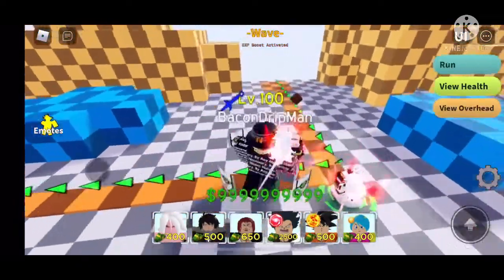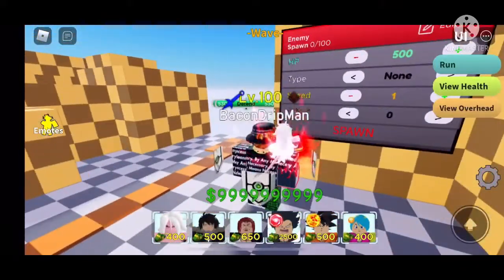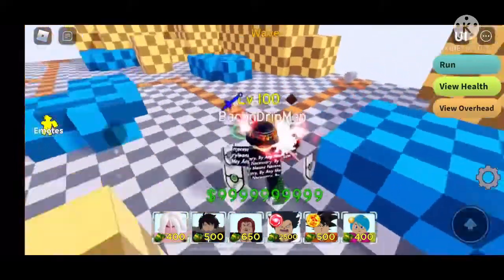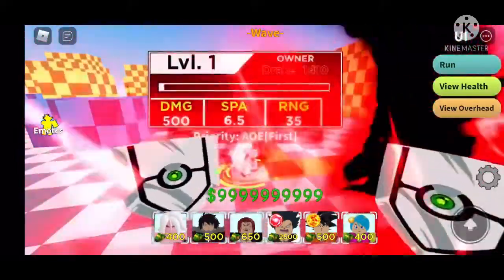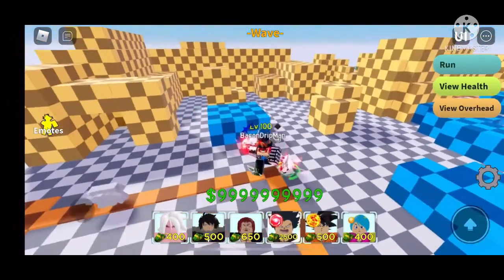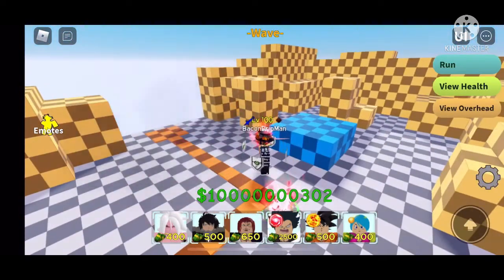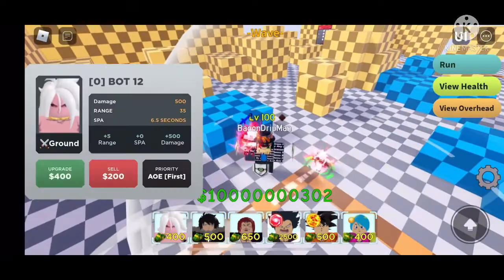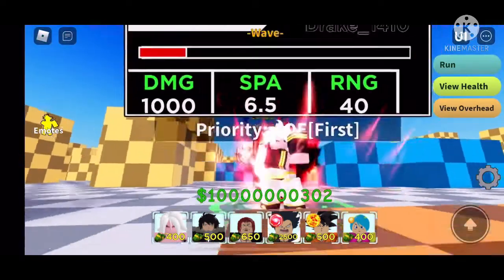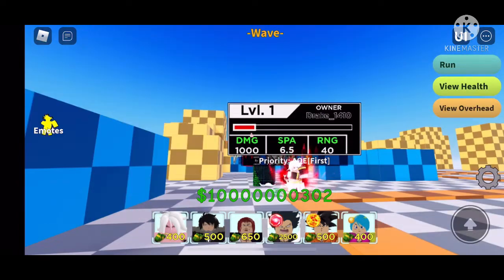Comment if my voice is ugly or deep because I know I've experienced puberty. So we're gonna spawn some enemies. First upgrade: 500 damage, 6.5 SPA, 35 range. Let's see the animation — that kind of sucks. Second upgrade: 1000 damage, 6.5 SPA, and 40 range. That looks good.